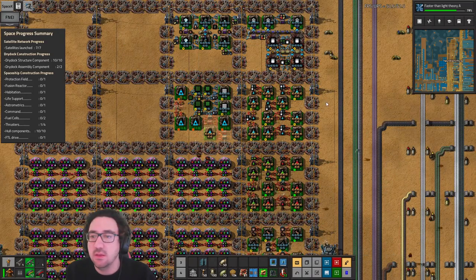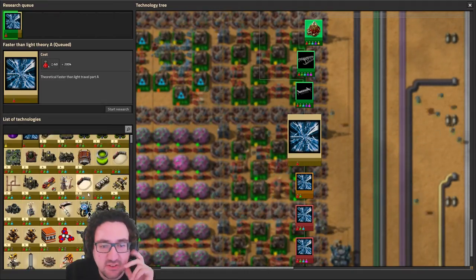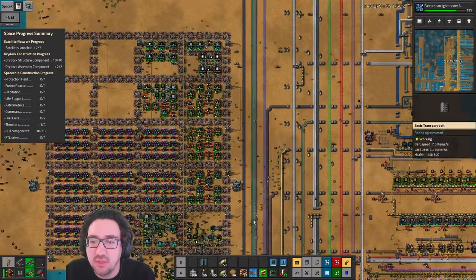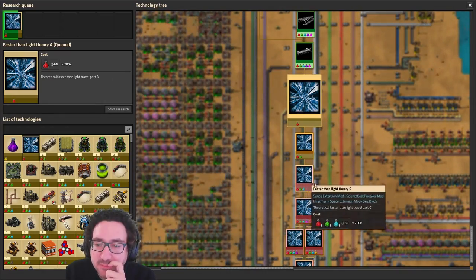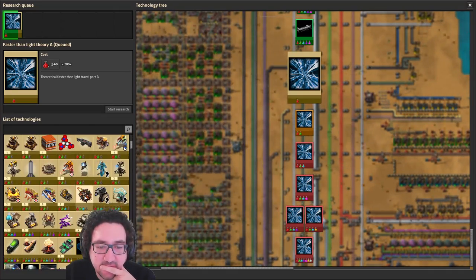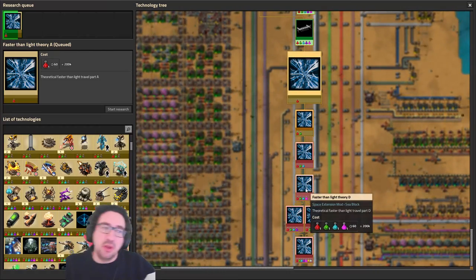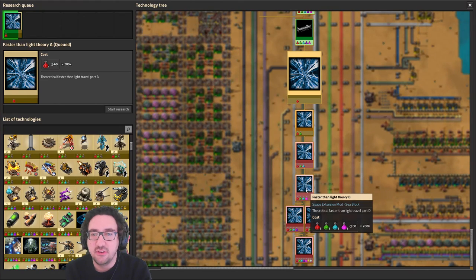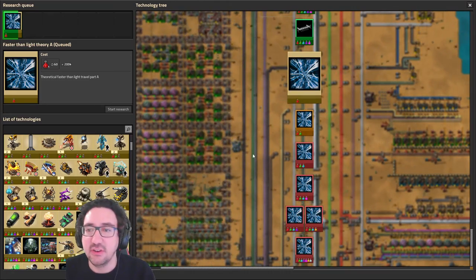So let's solve it. Basically as it stands we could just research some of the blue stuff just to test our setup, and I think we're in a good shape. We could maybe move on to scaling up pink — that's gonna be interesting. I want to scale up the pink research the same way: not set the requester chest yet, set the limits to 1k, turn it on, see where the bottlenecks are and just solve them.